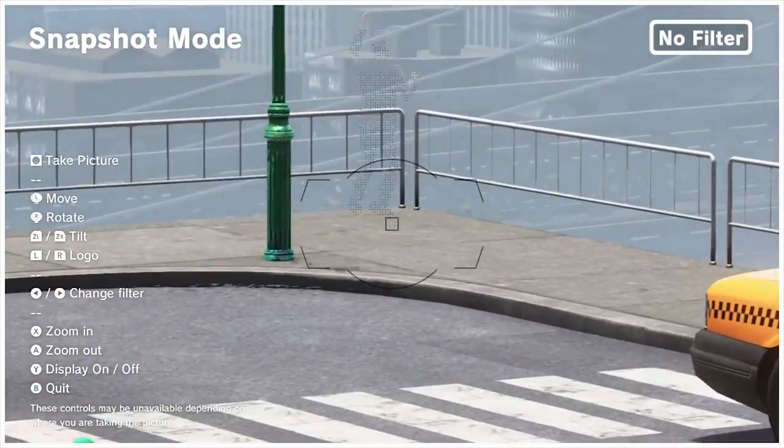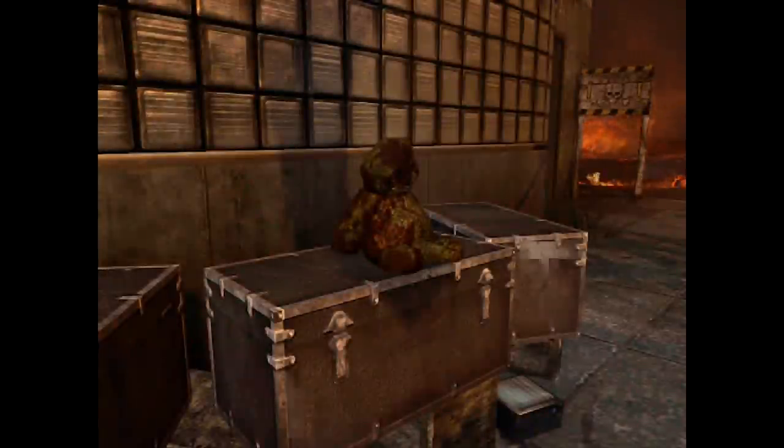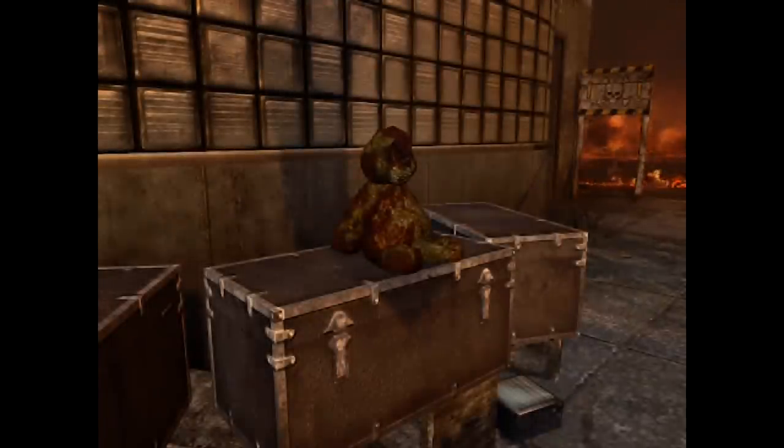In Black Ops 2 Zombies, on several maps Teddy Bears represent possible locations the mystery box had spawned in. Occasionally the Teddy Bears can be spotted slightly sitting up and searching the area, as if implying they are spying on the player, before returning back to their limp position.